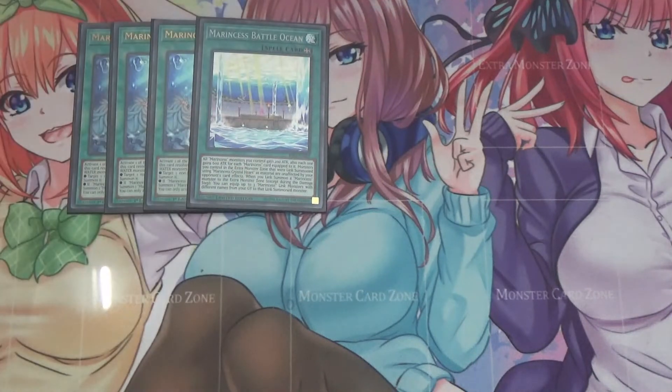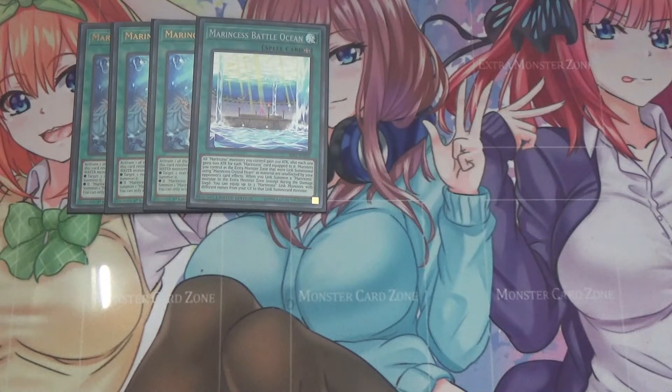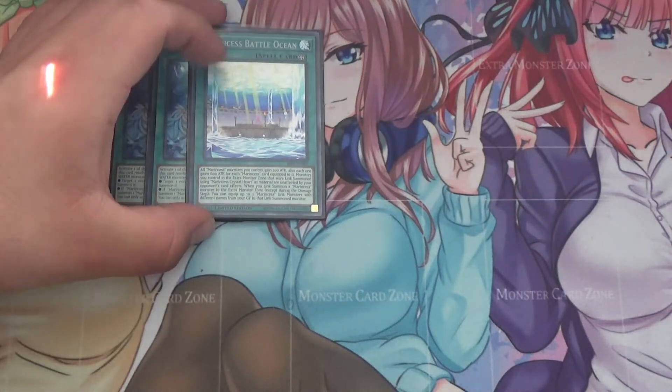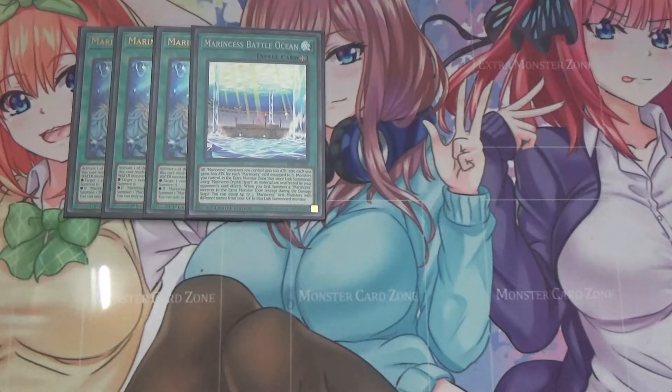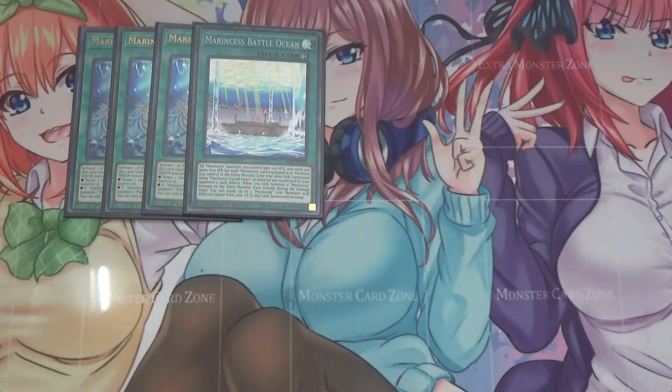I run one Marincess Battle Ocean. Battle Ocean is definitely very important for this deck — the fact that it can essentially make your monsters immune to card effects has been winning a lot of games on its own. All Marincess monsters you control gain 200 attack, and they also gain 600 attack for each Marincess card equipped to it, and this card can equip up to three. So essentially if this effect resolves, you can boost your monster by 2,000 attack, and if it was using Crystal Heart in the extra monster zone, it becomes unaffected as well.